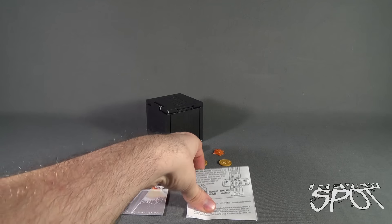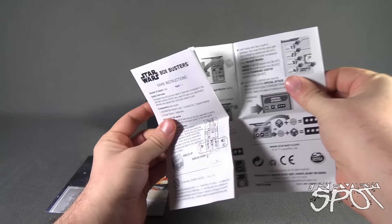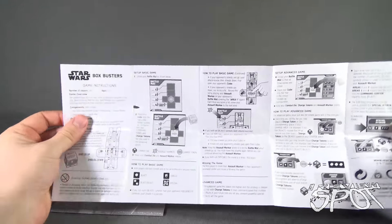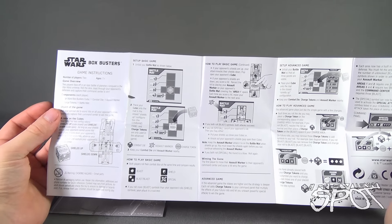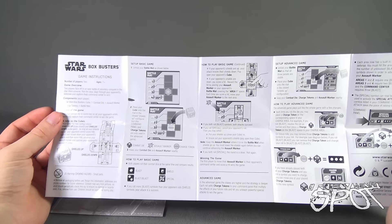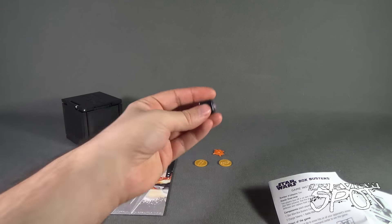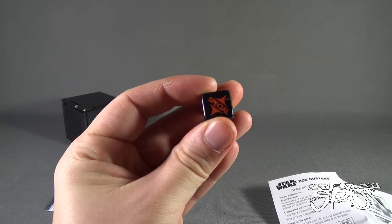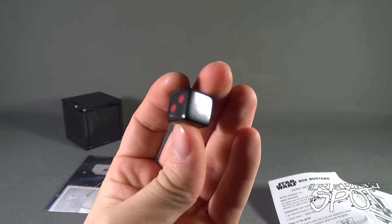Now we've got the Box Buster Death Star out of packaging. Let's get a better look at the instructions first. It works pretty much the exact same way as the previous Box Busters, though again you're looking at a much bigger scale. You've got a die with a single blast, special, another single, shield, and double blast.